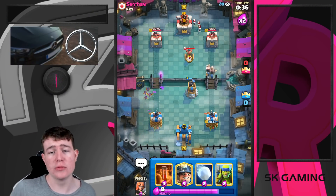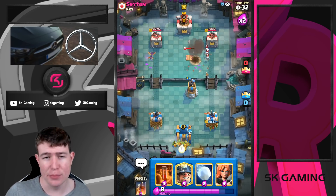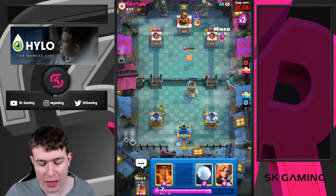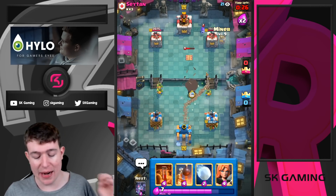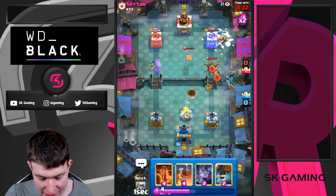Then they go Bomb Tower, Expo, and Valkyrie — they're able to kill the Expo but get a huge positive Expo trade, especially with Tesla on the map. So most of the time when I go Miner on the tower with single Expo I'm just going to lose. This time I'm going for the Snowball because he might play Skeletons.